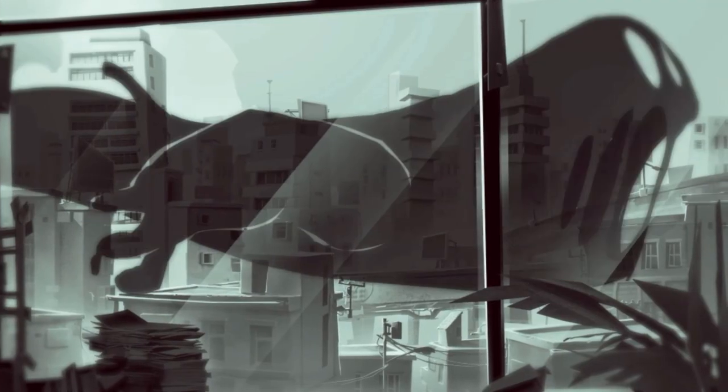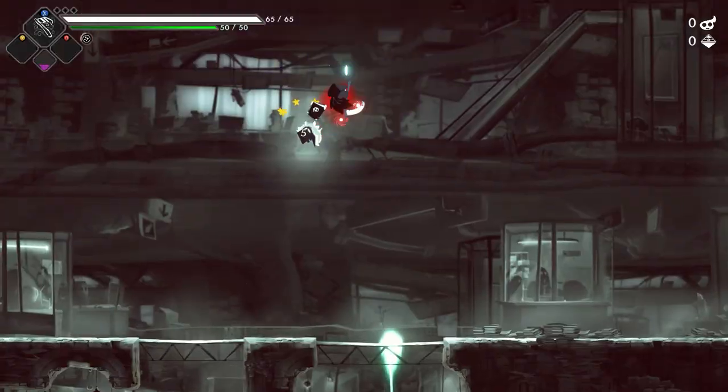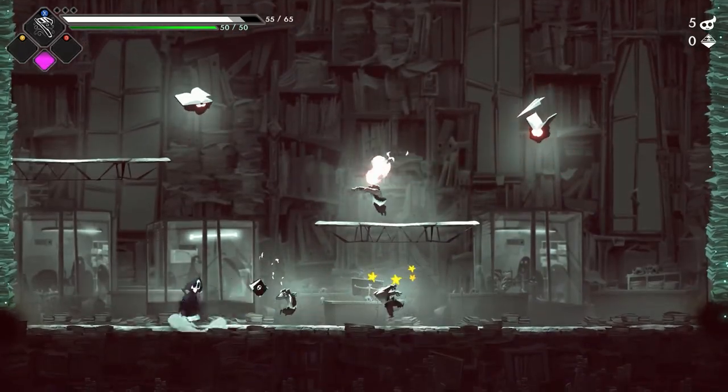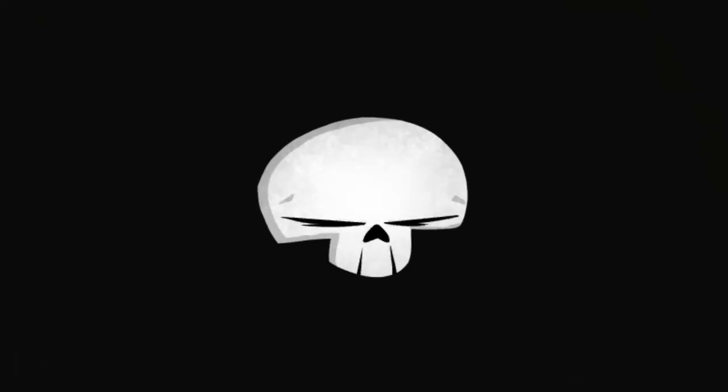Have a Nice Death is a roguelite set in the grim office of a CEO who's tired of doing paperwork. The animation, aesthetic, gameplay, strategy, and the music that plays while it's all happening meshes everything together to create a very immersive experience that's very challenging and is not for the faint of heart.